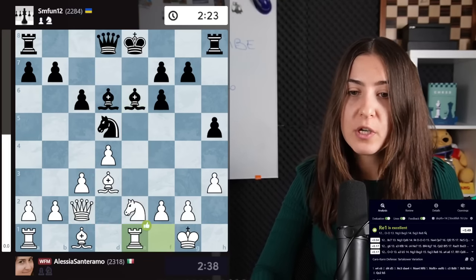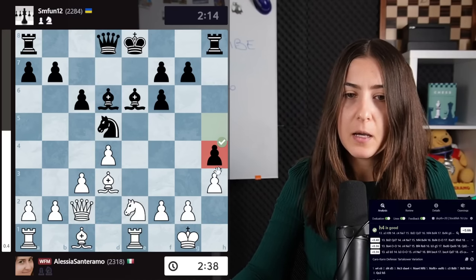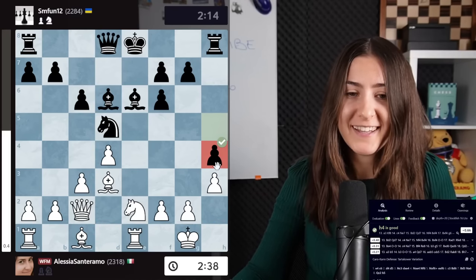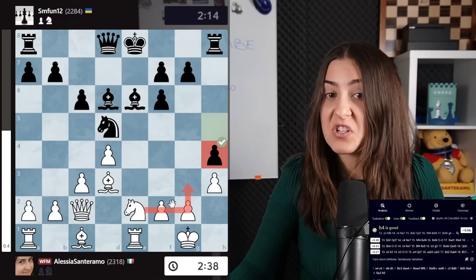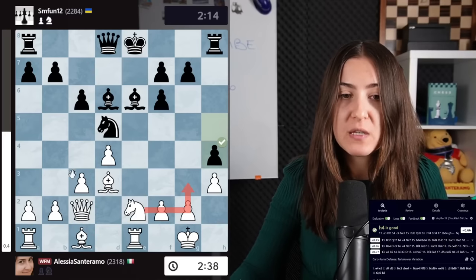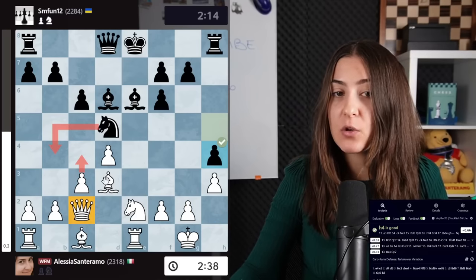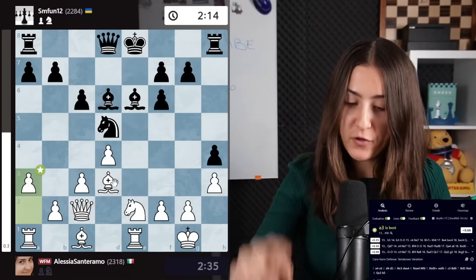Bishop e6, rook e1, now there are some very natural moves. H4 is usually also played — honestly I'm not sure why, maybe to avoid the knight from getting to g3. I played a3 because I want to play the move c4. If I play c4 now, the knight goes there attacking the queen and the bishop, and I have to say goodbye to my bishop here. And I love the bishop here.